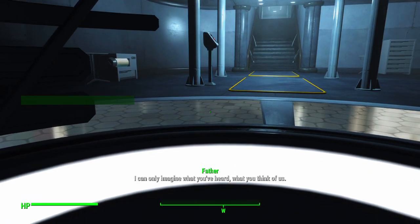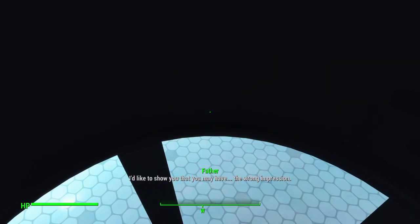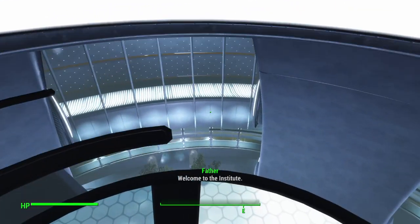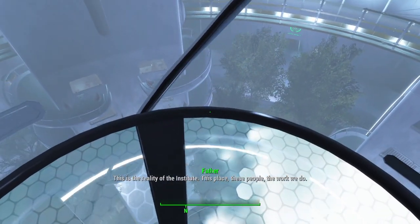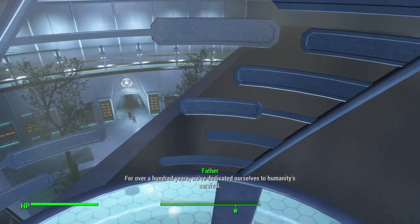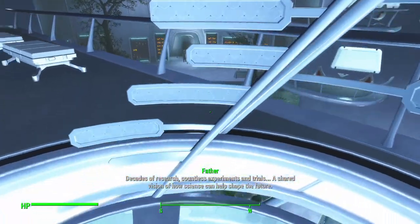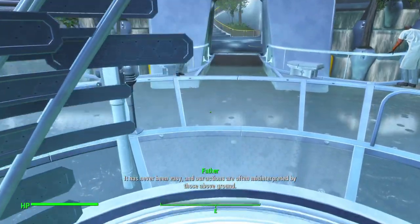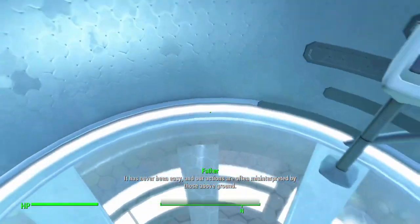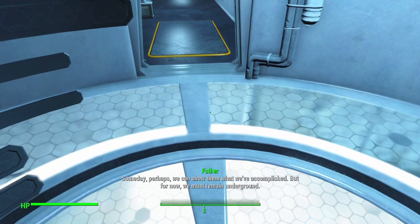Father: "Now you get to see the inside of the Institute. I can only imagine what you've heard, what you think of us. I'd like to show you that you may have the wrong impression. Welcome to the Institute. This place, these people, the work we do — for over a hundred years we've dedicated ourselves to humanity's survival. Decades of research, countless experiments and trials, a shared vision of how science can help shape the future. It has never been easy and our actions are often misinterpreted by those above ground. Someday perhaps we can show them what we've accomplished, but for now we must remain underground."